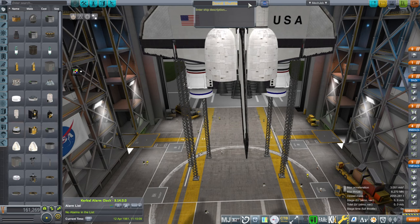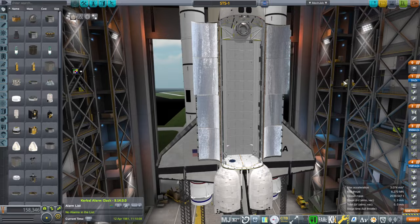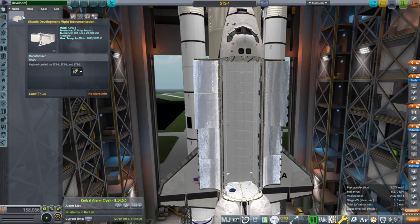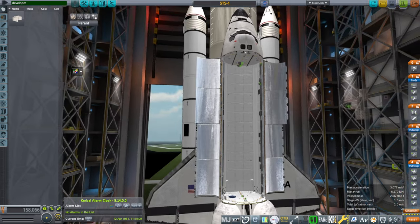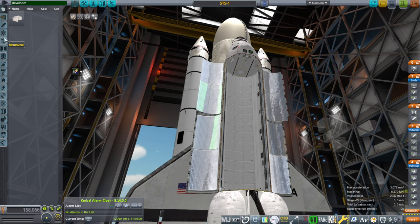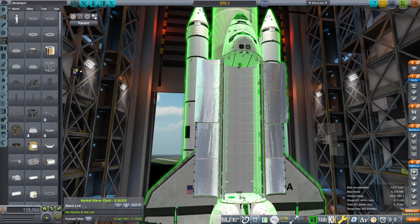I think we're all configured except for the payload. We are not carrying this tank, and we are not carrying the docking port up front. We are carrying the shuttle development flight instrumentation — about a five-ton payload that they carried on STS-1. I'll need to attach it to the bottom there, so we'll need a little makeshift node on the bottom of the bay here.